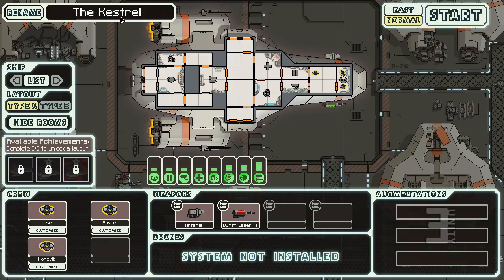This is the default spaceship called the Kestrel, but we can rename it. You unlock ships as you progress — I keep comparing this to Binding of Isaac because that's familiar. As you progress you unlock more ships depending on what you encounter. There are different alien races: the Rock, the Mantis, the Engi, and the Rebels — you're part of the Federation.